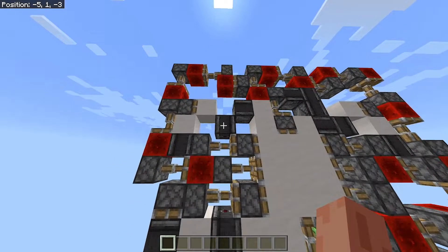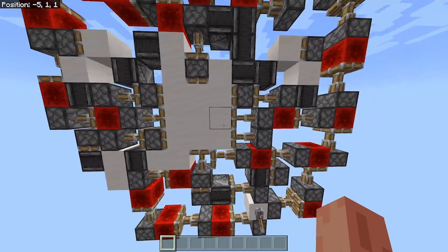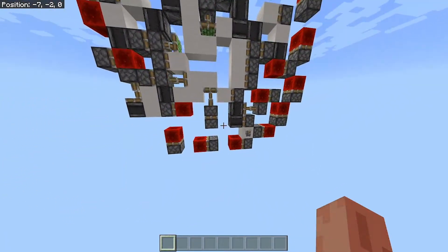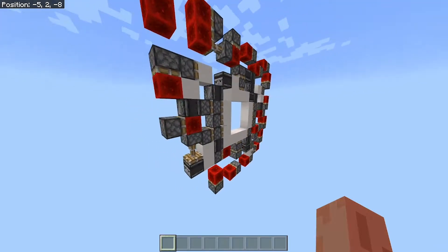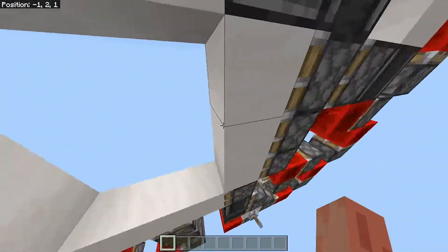I only used these door blocks, sticky pistons, observers, and redstone blocks. I didn't even use regular pistons. There's an input of course, but that doesn't really count — you could replace it with a redstone block if you really wanted to. But that's the door. Let's build it.